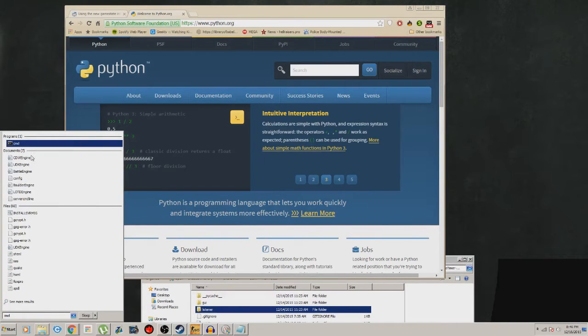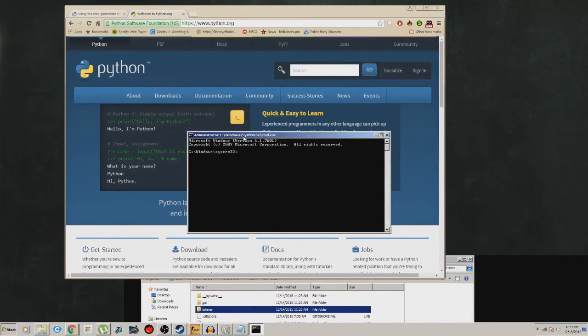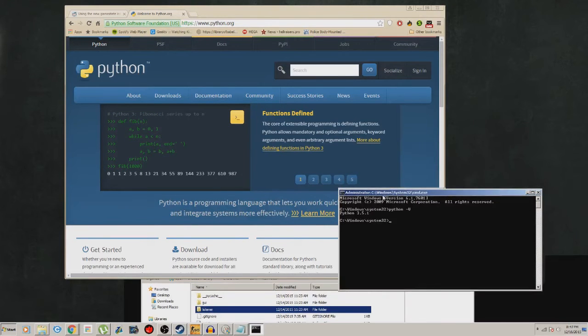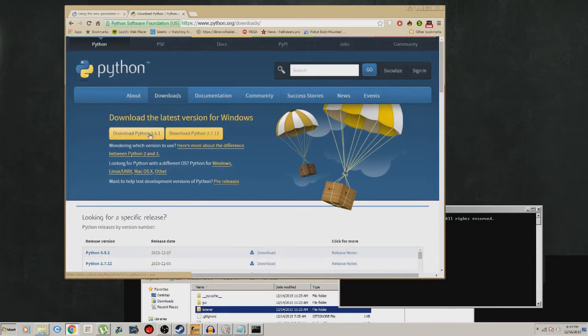I did not have the latest version. To check yours, open cmd, right-click and run as administrator, and type 'python --version'. For me it shows 3.5.1, so I'm good. If you have something lower, or don't have Python installed, go ahead to python.org, go to Downloads, and download it from there — that's all you really need to do.